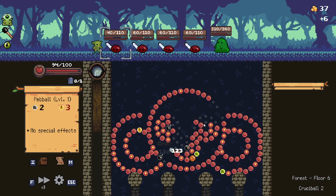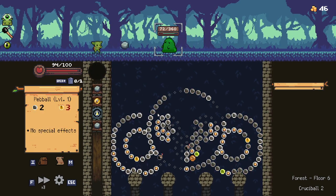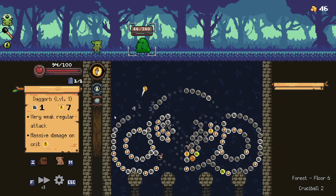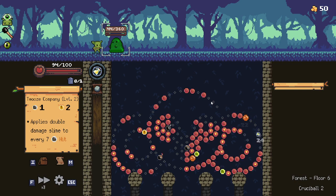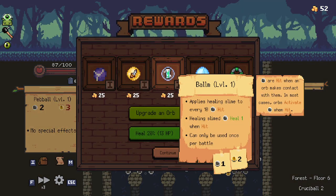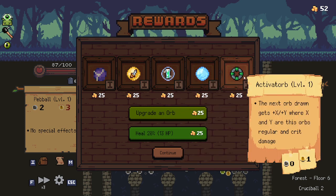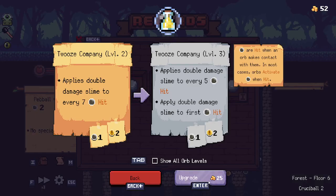That was a nice bomb. That was really good, actually. That was less good. Let's get some slime pegs. Applies healing slime to every healing slime — whoa! The next orb drawn gets regular and crit damage. Wow, there are a lot of cool synergies in this.